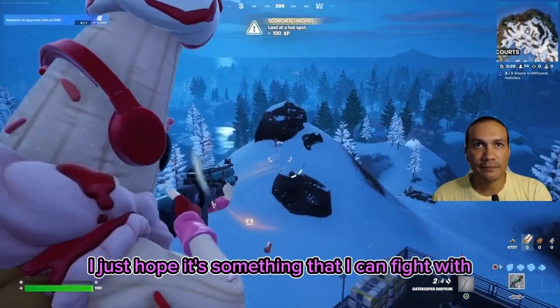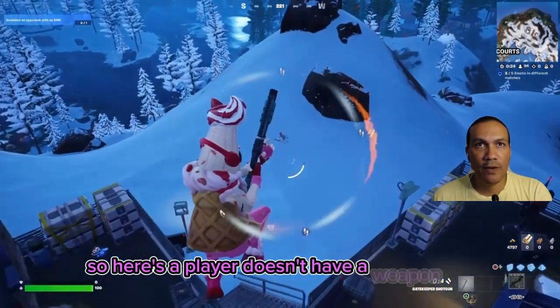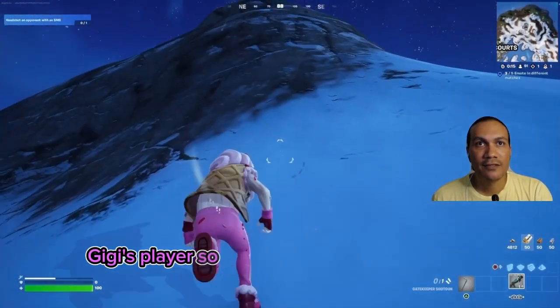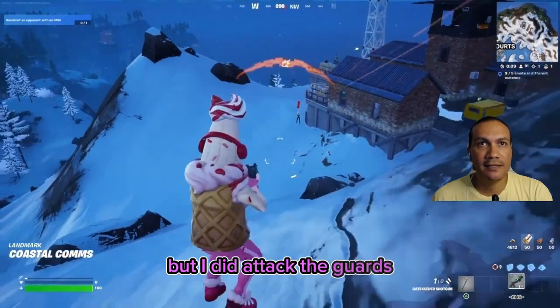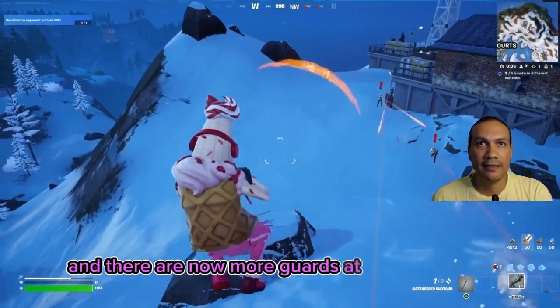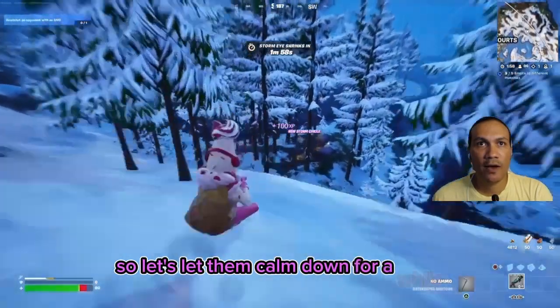They used to be less guarded but the cool thing is you're guaranteed to get at least an epic or legendary weapon here. I just hope it's something I can fight with. There's a player who doesn't have a weapon yet so let's eliminate that player. That player didn't have a weapon, but I did attract the guards and there are now more guards at these outposts - they tend not to miss, so let's let them calm down for a while.